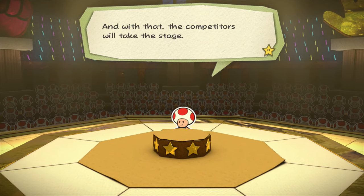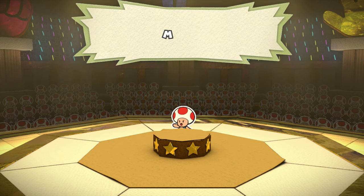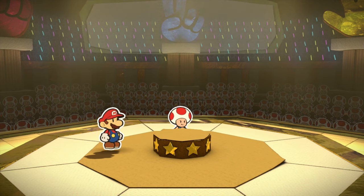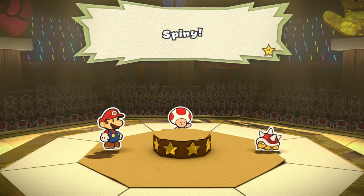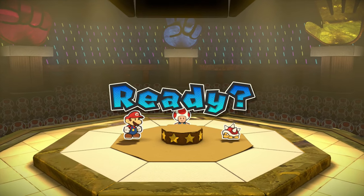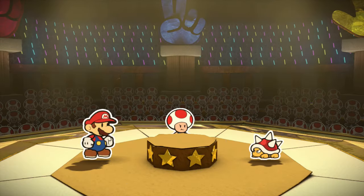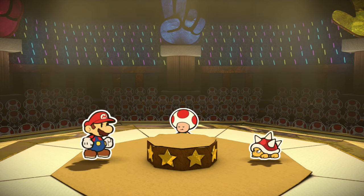With that the competitors take the stage. In this corner: the lucky rookie, Mario! And in this corner: he's ruined many a pair of shoes, the spiky scrapper, the underfoot underling - Spiny! Round one, Mario vs Spiny. He's not going to use paper, which means I choose rock - I either win or it's a tie.